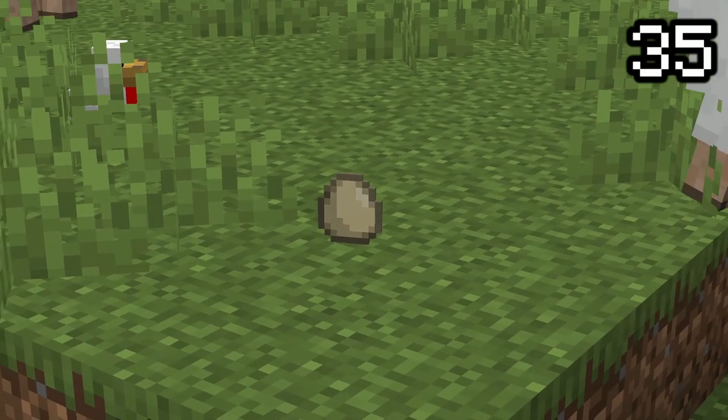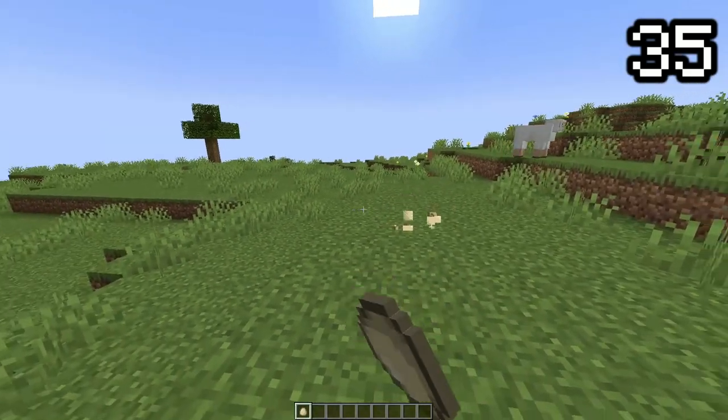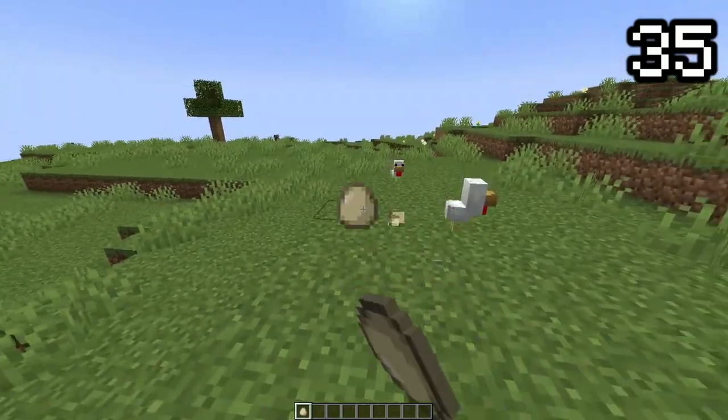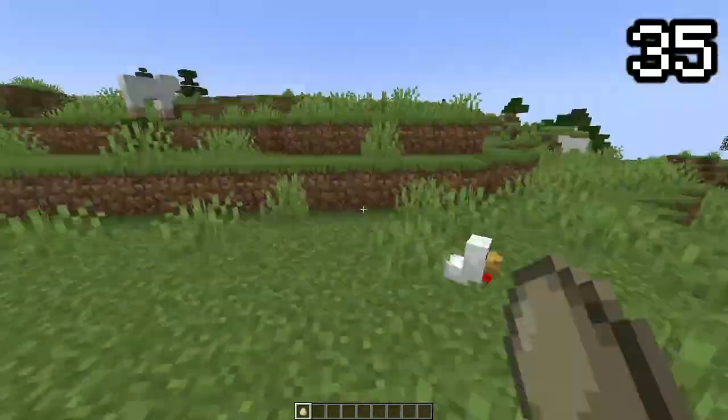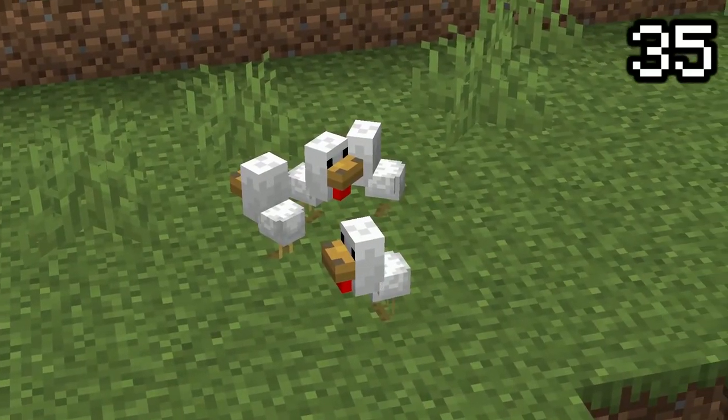When throwing an egg, it has a 1 in 8 chance of spawning a baby chicken. If you're lucky enough when this happens, there is a further 3% chance that it might spawn 3 extra baby chickens, putting this at a total of 0.004% chance of getting quadruple chicks when throwing an egg.